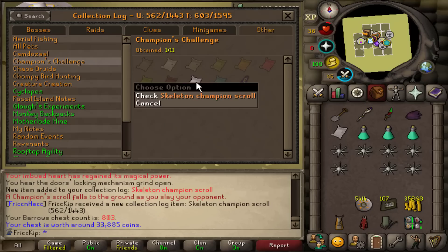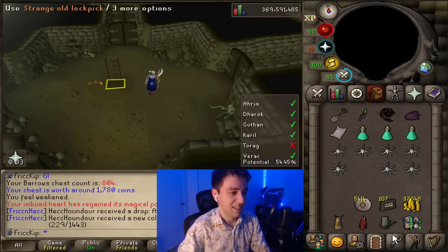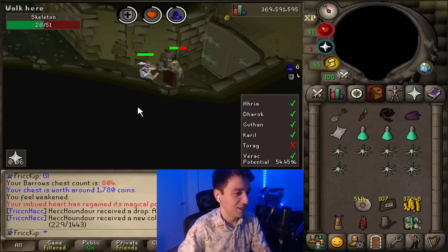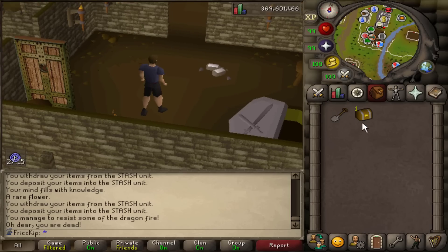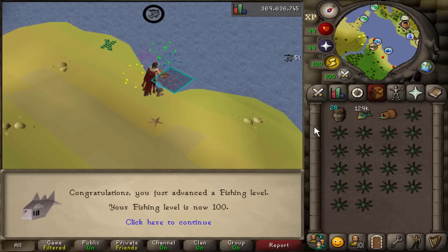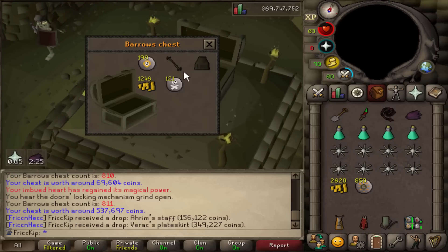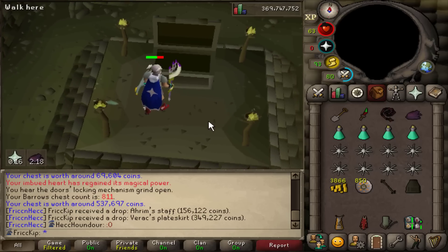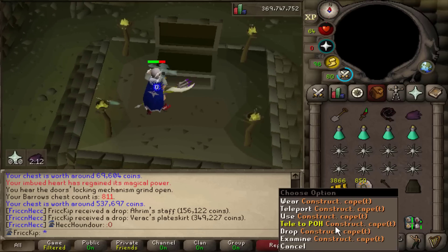A little bit lucky for this one. SpookDog got the Ahrim's robe skirt — collection log for him. I was just doing a few chests before bed because it's really late right now, and I was not expecting that. That woke me wide awake. We keep going.